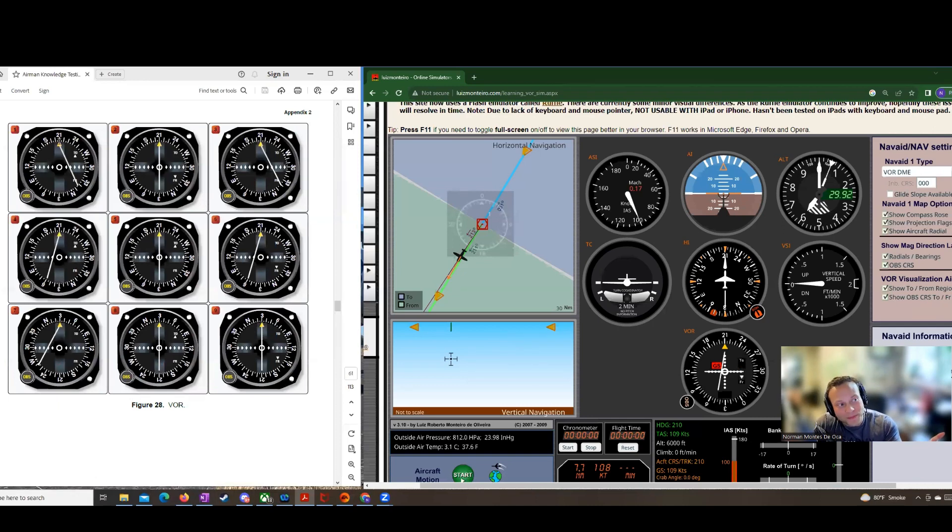VOR 1 is tuned to 210 with a TO indication and a right deflection. Remember that the VOR indicator does not care about where your nose is pointed. I like to visualize that my nose is pointed in the same direction as the VOR indicator to make things simple — but remember, it doesn't care where your nose is pointed. It only cares about the line in the sand that you've selected. So we've selected 210 with a TO indication, and I've got my nose pointed 210.